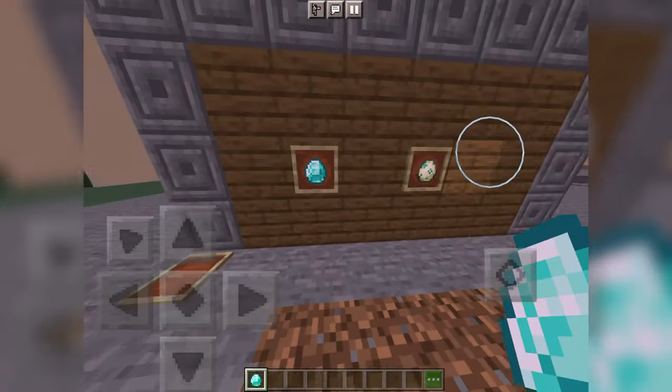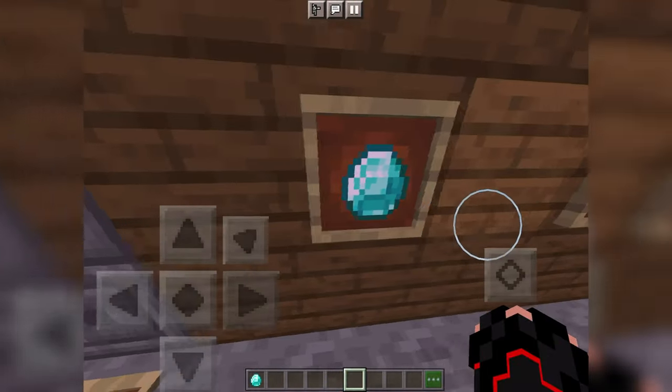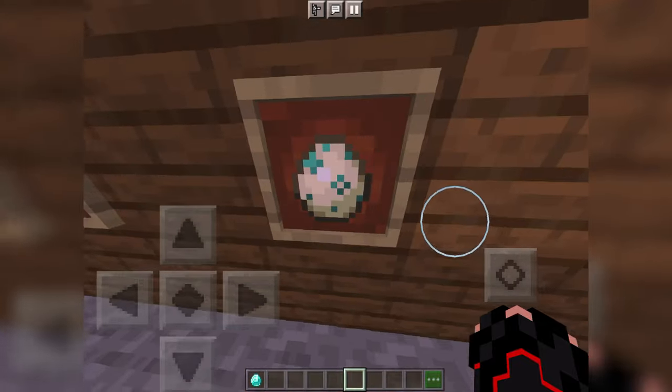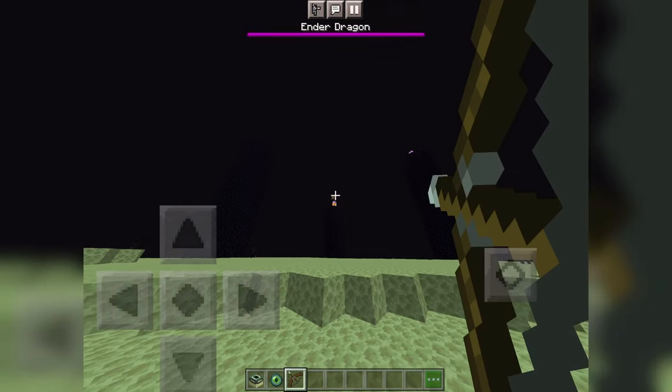The diamond and the turtle egg have the same texture size. Literally, you can see this is the same size and this is the same size.